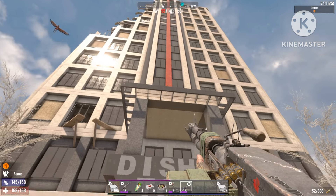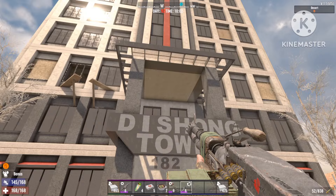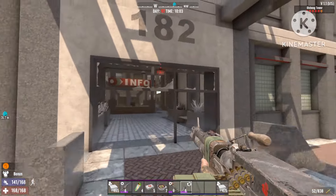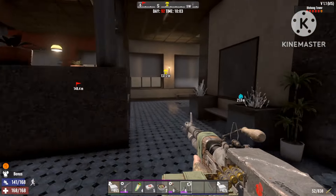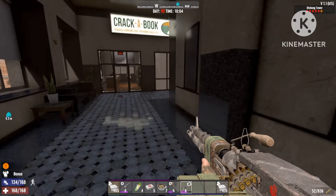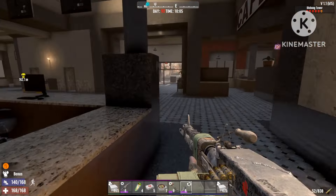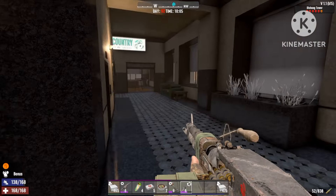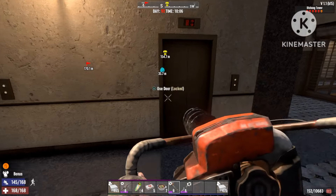Welcome back to Lightning Gaming. In today's episode we'll be using the Disong Tower to cheese the entire game. It's gonna be a hard base build but very simple — it's an infinite loop, you only need a couple of blocks, and it's so powerful you can defeat any horde at any time in your gameplay. It's just so OP.